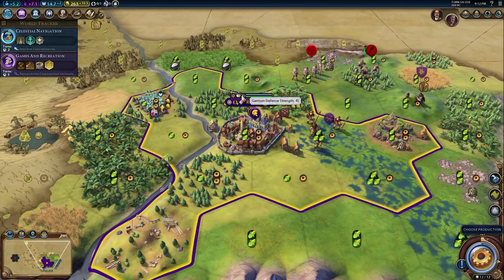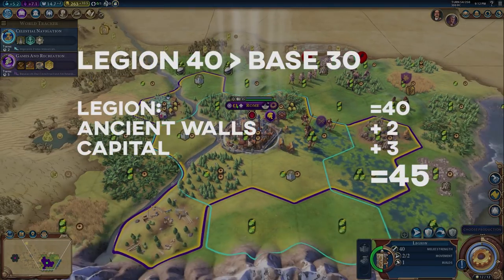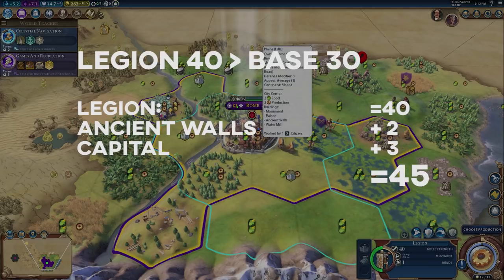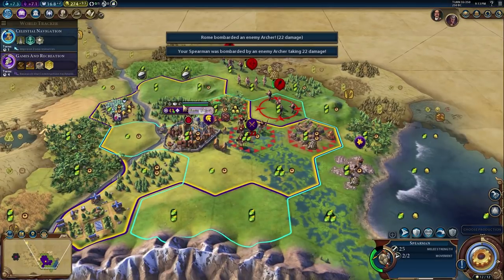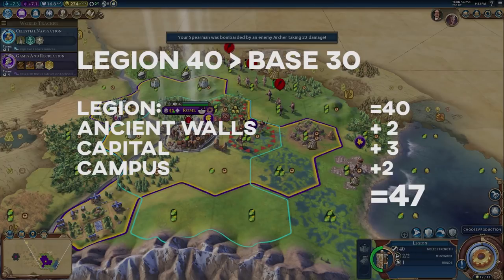Now we've built the legion and you'll notice our garrison strength is now 45. Since the legion is in the city it gets the modifiers — plus 3 from being the capital and plus 2 from the ancient walls — added to the legion's 40 melee strength. Now we're at 47 because we just finished our campus district, which also adds 2 to the garrison defense strength of the city.